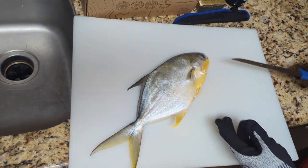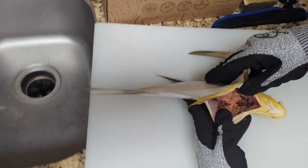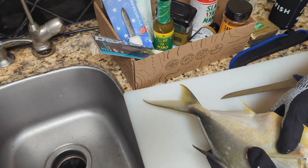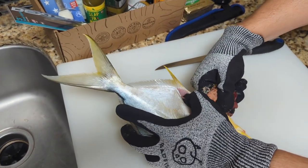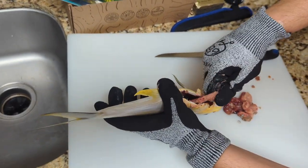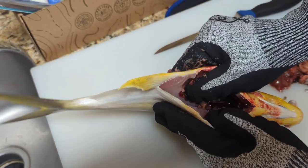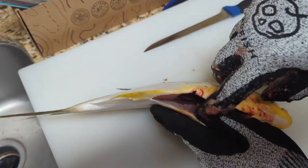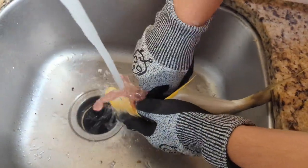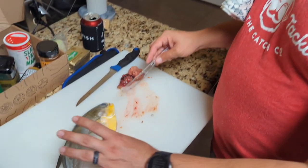Going to be going down the belly line and just taking out the guts. It's very interesting because you can always see what they eat. There's a little blood line in here — make sure you guys pop that and get all that blood out like so. So we have the fish cleaned out, gutted, rinsed. Very nice.